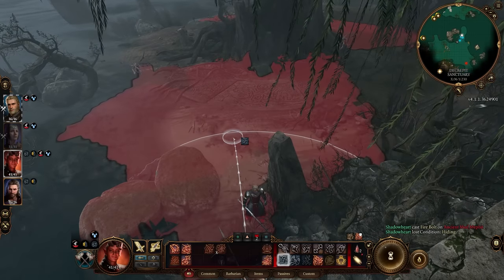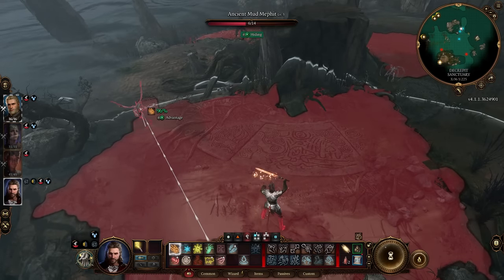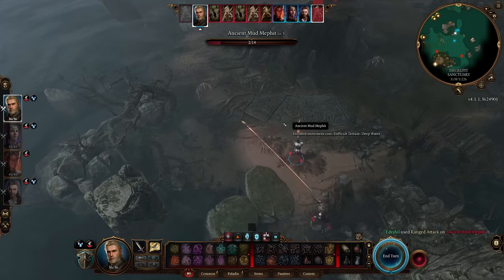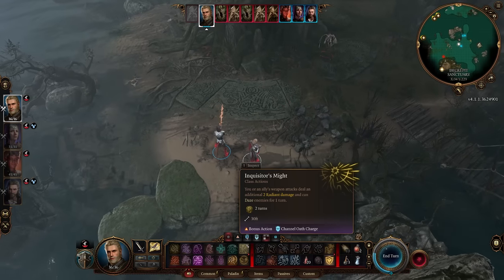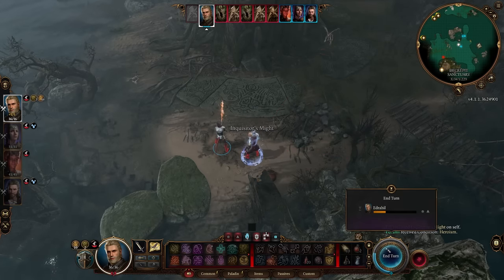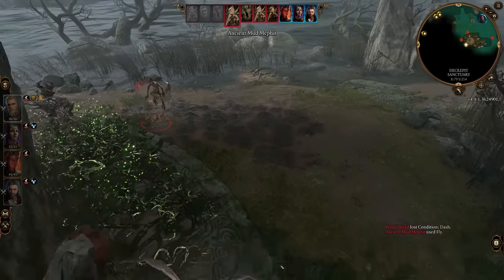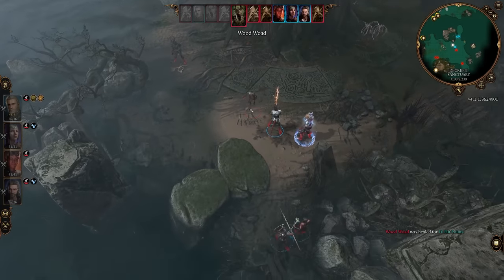Loren describes the vision: skin ripping from Edrahil's body, and then everyone around him gets butchered. 'I don't believe that — I'll stop it.' 'You can't.' Loren goes back into his room — I thought maybe he would want to leave, but maybe not. Let's get out of here. We need to go find information about Kagha. We can teleport, which is quite handy. A short rest would probably be good — we've been doing a lot. After investigating Kagha we could do a long rest.